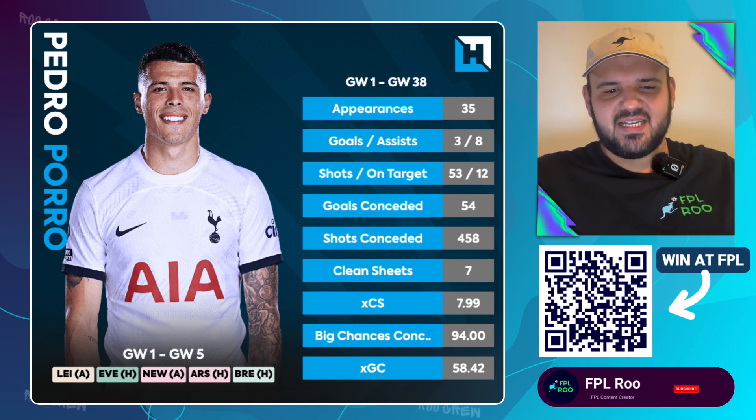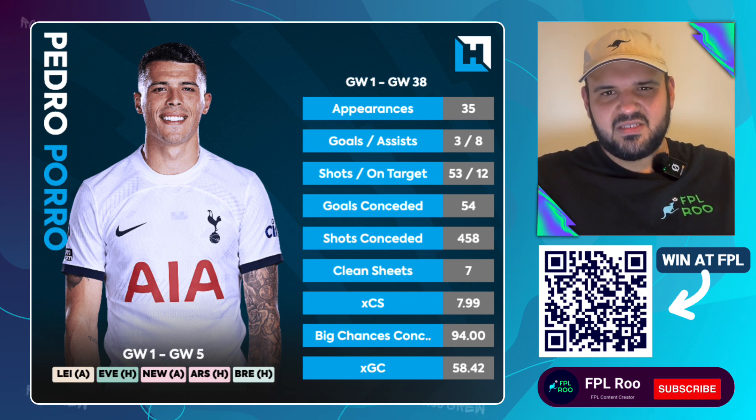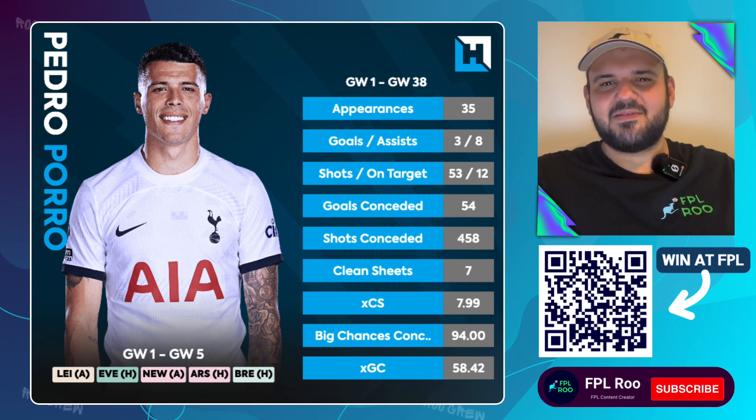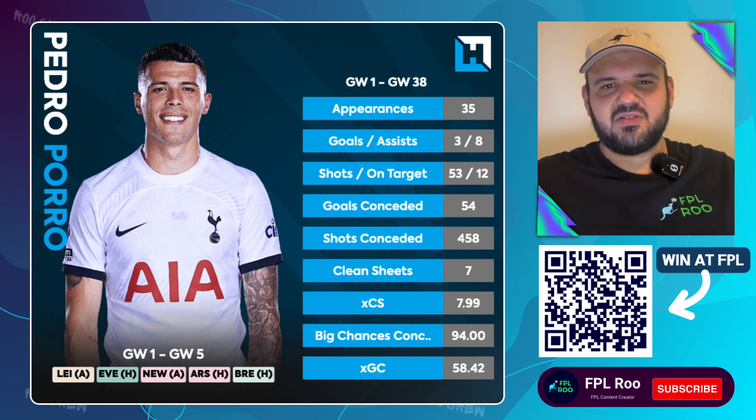Also with Pedro Porro — he is attacking, and I think with the new bonus point system now penalising defenders for conceding goals, it is a bit worrying, but I still think he's worth bringing in if you want to cover that Spurs defence. He is, for me, probably the best option at 5.5 million — the most attacking in terms of getting forward. I do think Spurs will be a little bit better defensively this season.